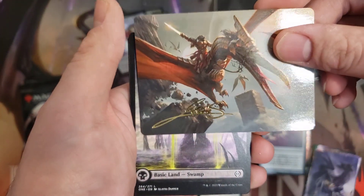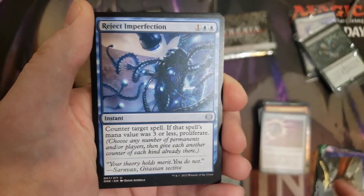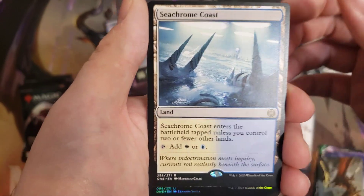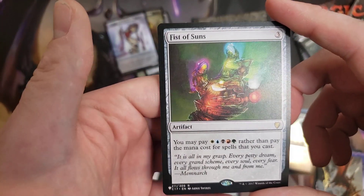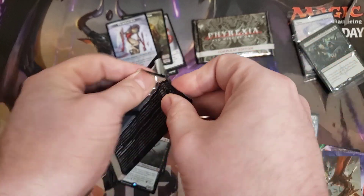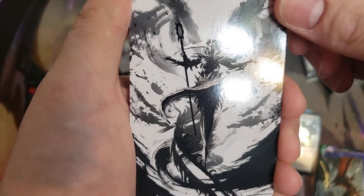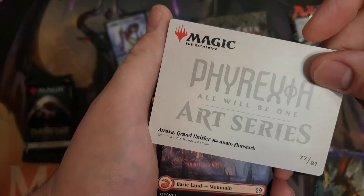We got another signed list art card. I know some of those signed art cards are worth money — some people really like them. Some of the full art ones, especially the lands, are just playable in Commander because nobody cares if you play a different full art version of a swamp. We got Seachrome Coast — another good rare, always good to have the land cycle. And then a Foil Uncommon and a Rare for the list slot: Fist of Suns. The list slot has a lot of good cards in it, and there's so much value, especially when they reprint stuff that really needs those reprints.